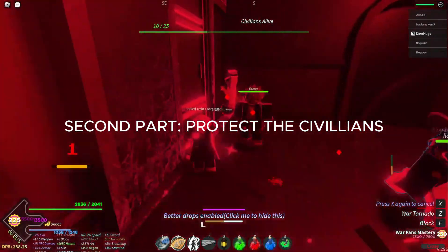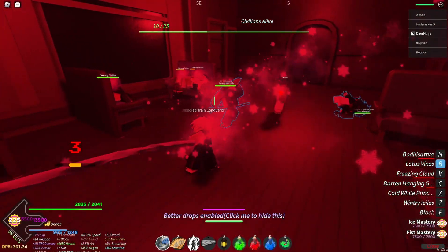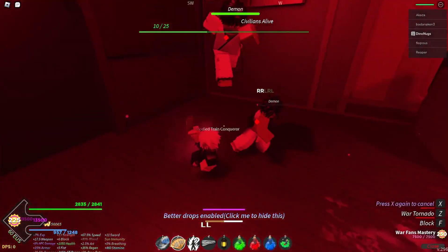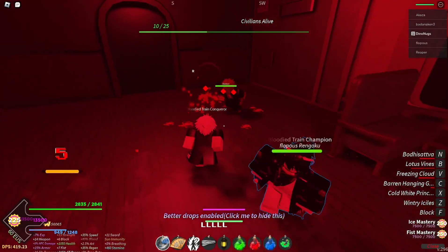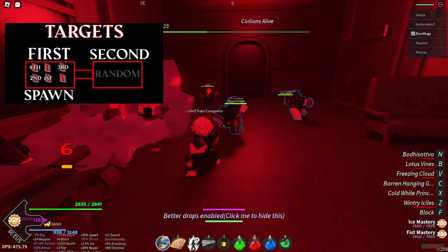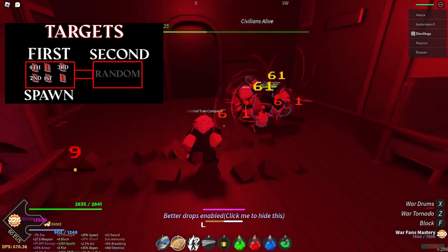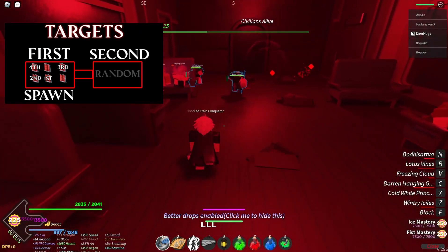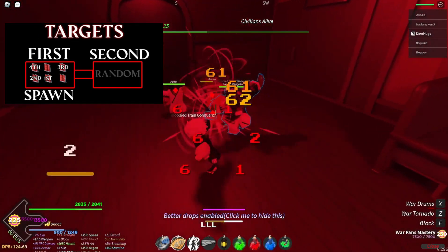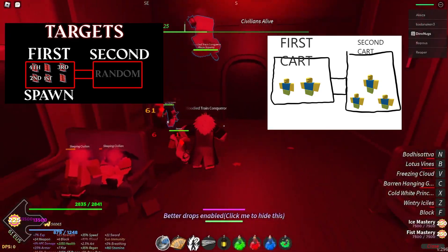For the second part of the whole train, this is going to be the most complicated part, besides the Enmu clash. I'm going to put a diagram up on screen showing the targets — what NPCs spawn and what they do. When you first spawn in the cart, you're going to want to have two people in the first cart.